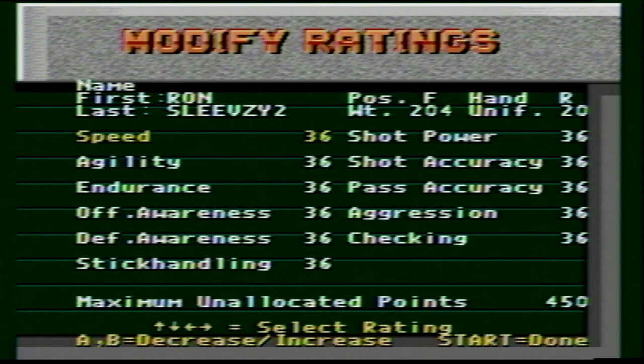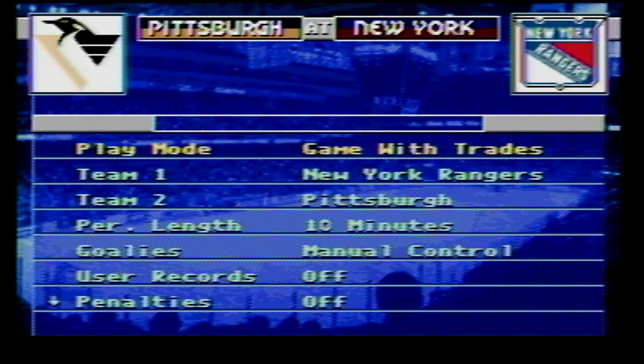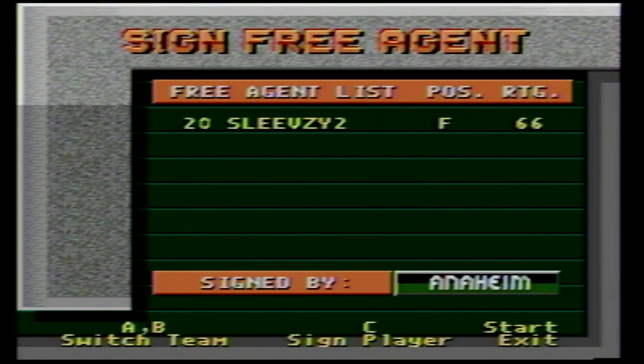If you don't agree with their ratings, you could just go ahead and change them. We'll max out his speed — bang, now he's 99 speed. And why don't we go shot power as well, we'll fire that all the way up. There is a maximum allocated points, but your guy would be so overpowered it really doesn't matter. Once you've created your player, you go over to sign free agents and you can put your guy on whatever team you want — just a crazy addition to the NHL franchise.